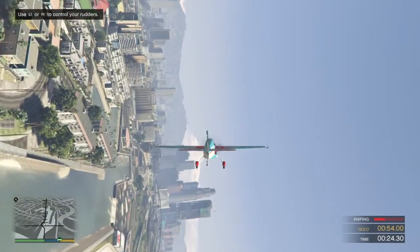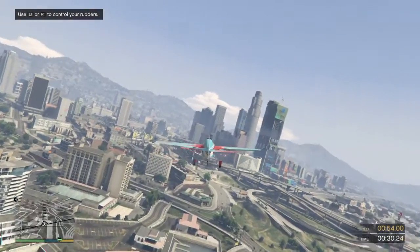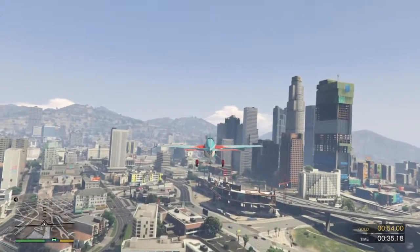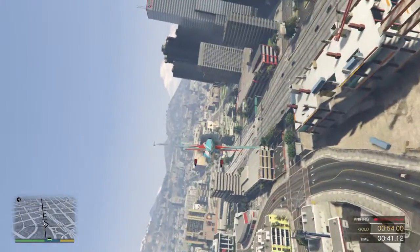Perfect. Now hold that position. Don't forget to use your rudders to maintain altitude. Level out the plane. Good. Let's see if you can do the same thing on the other side. On my mark, roll your plane over to the opposite side and hold the position. Okay, perform a knife edge on the other side.